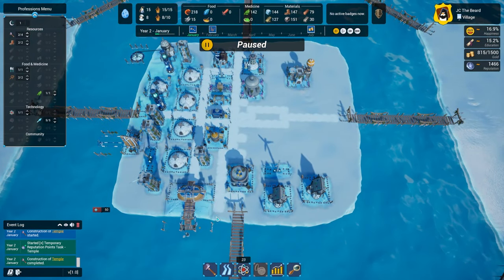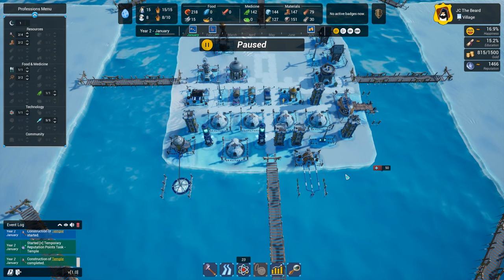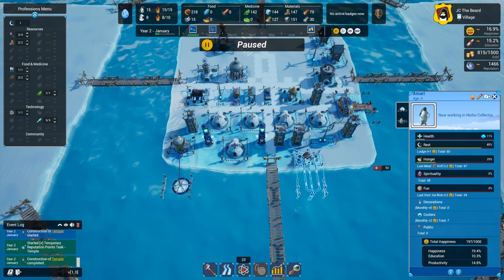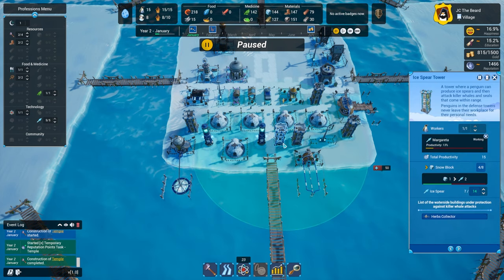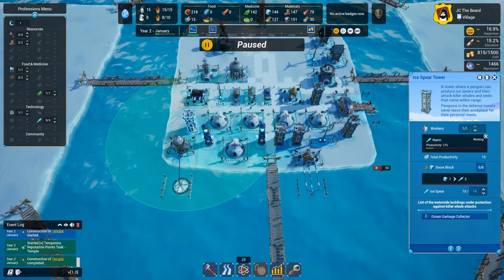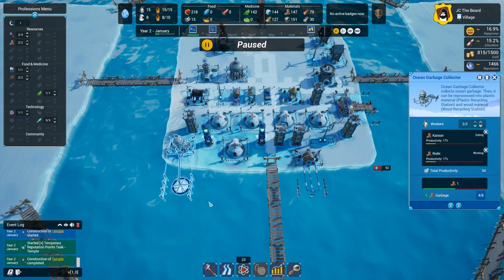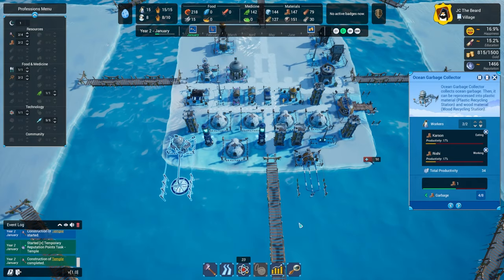We've got a lot of opportunity, and so far everything, with the exception of the garbage collector, is covered by at least two of these towers. This one probably has three in range. Let me check — herb collector, herb collector, trawling dock, just the ocean garbage collector. We probably should have put this one on the other side, but we had to have the power go across where the basic cooler is. So it's probably okay. I imagine the killer whale will attack the garbage collector because there's only one tower guarding it, but we'll just have to see what happens.